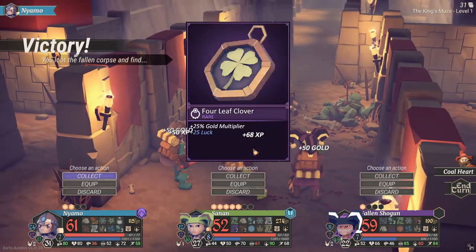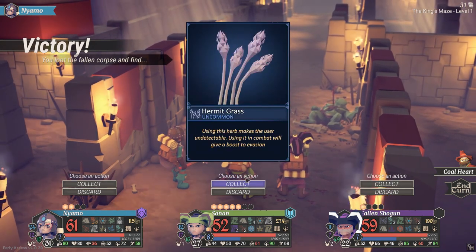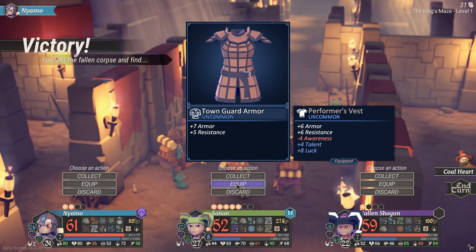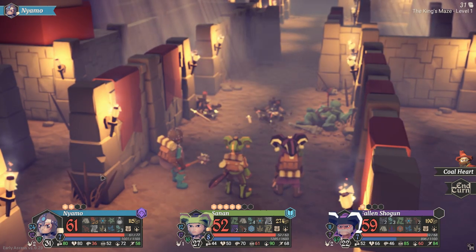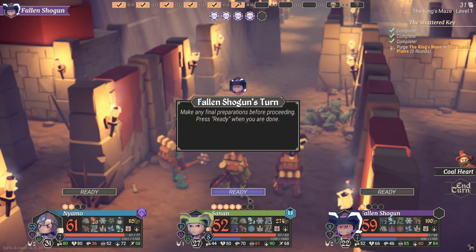A lot of money coming out of this now. Four leaf clovers — you've got one haven't you? Yeah, get another hermit grass. Town guard armor — just collect that. I'm really low on equipment right now. We're okay, yeah we're okay.